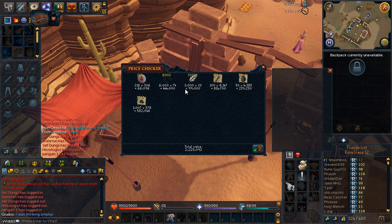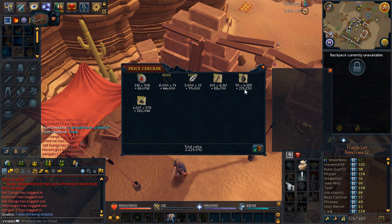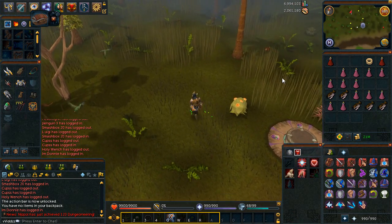The chunk of that profit came from the yak hides and potion flasks. The yak hides take about 10 minutes to do. So if you were to choose only two things from all of these dailies, I would do the yak hides and the potion flasks — they make you the most money.